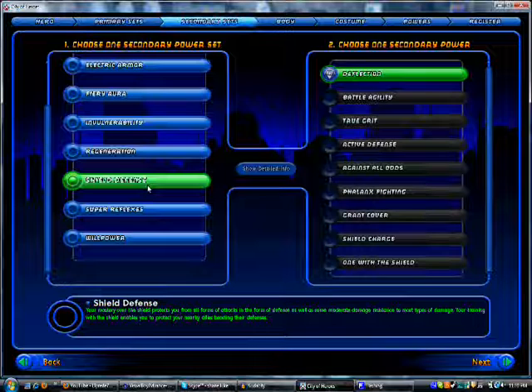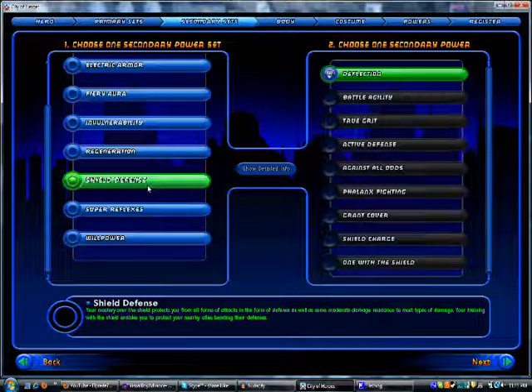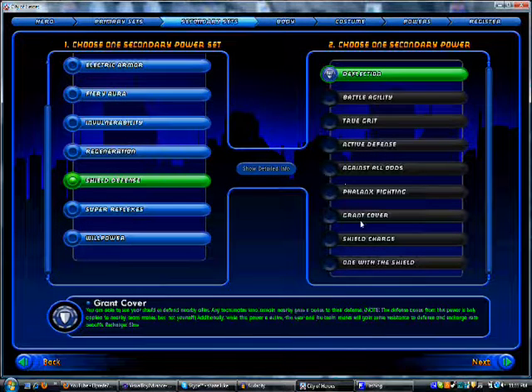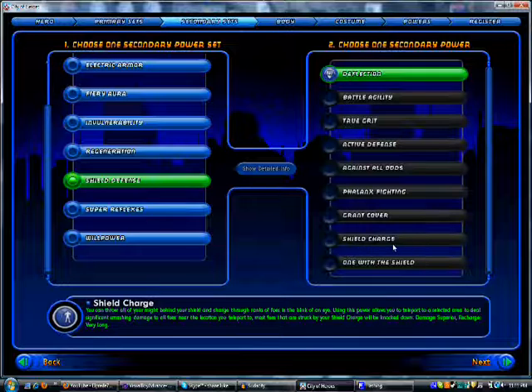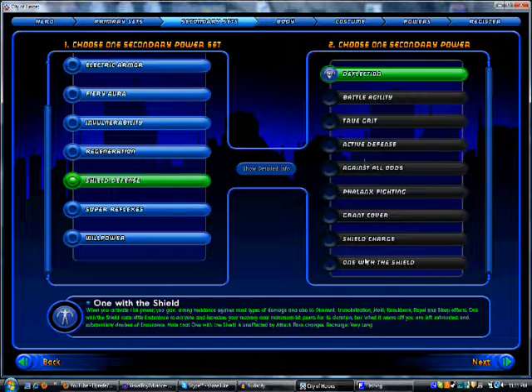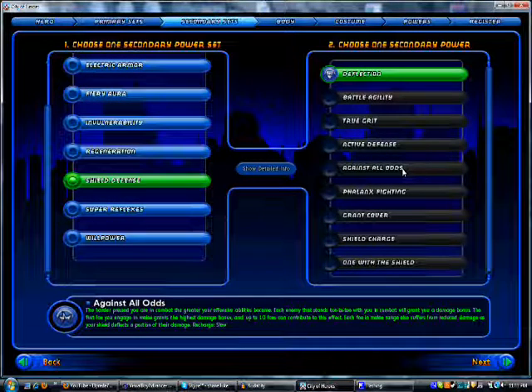Moving on, we've got Shield Defense. Shield Defense is really cool — you get to use a shield. It was one of the most recently implemented scrapper secondaries. Pretty offensive, too. It's got a power that's very, very similar to Lightning Rod, which is called Shield Charge. Something that's very popular is going Electric/Shields. So you have Lightning Rod, and right after you use Lightning Rod you can Shield Charge as well. Shields is a very, very offensive set.